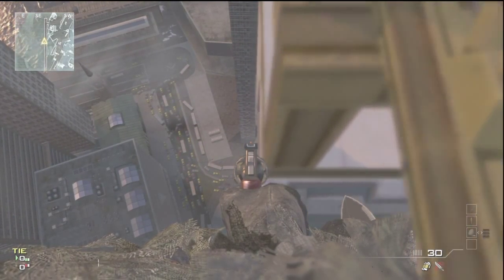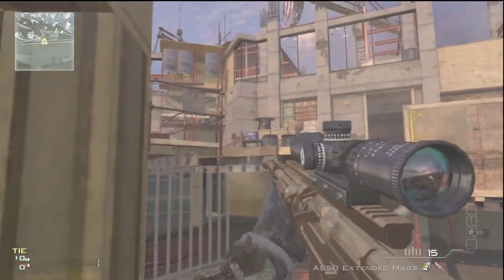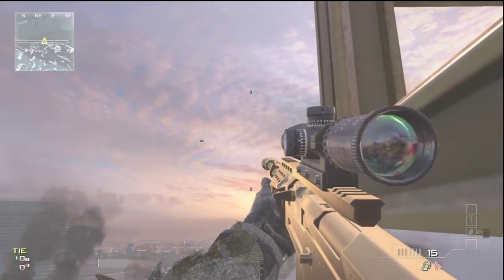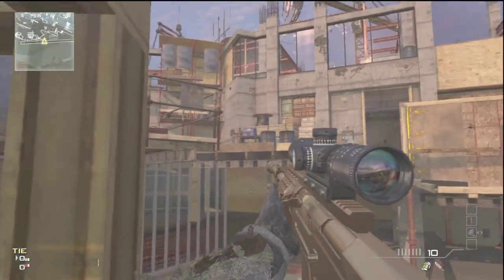You'll have a great spot for the rest of the game. You can use this for infected, search and destroy, basically any game mode. People don't expect to see anyone down here so they'll pass you a lot of the time. In infected, when you are found, this is the only way they can get up the same way you did, so you can just shoot them as they come down.